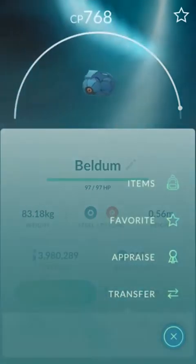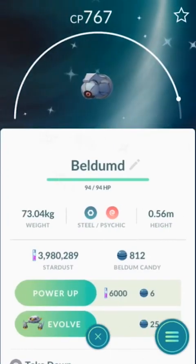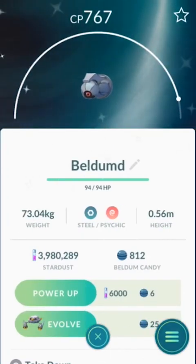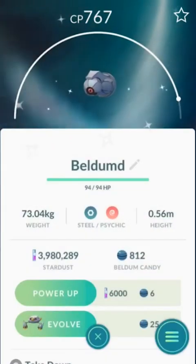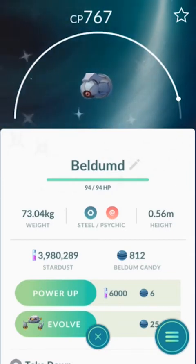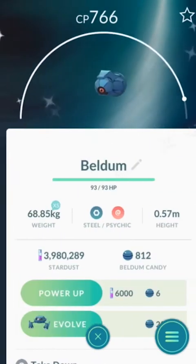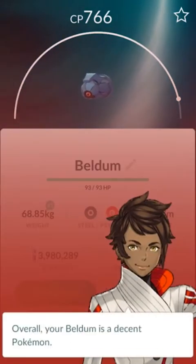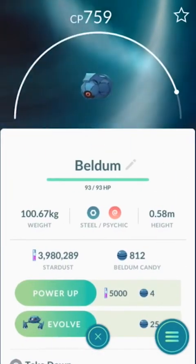So I'm going to look at a Beldum and appraise it. We found a bad one to start off, and then a slightly better one. I've already done the shiny one. Now that we've found a Pokemon that costs 6,000 Stardust to power up, that means we only have to concern ourselves with other Pokemon that also cost 6,000 Stardust. So a 7,001 we can skip. Now we found something that costs 5,000 Stardust, so that means this Pokemon is either level 31 or 30, so we appraise it.